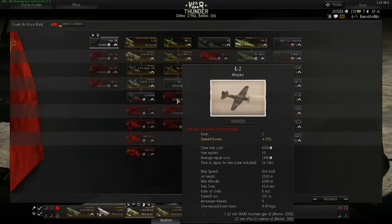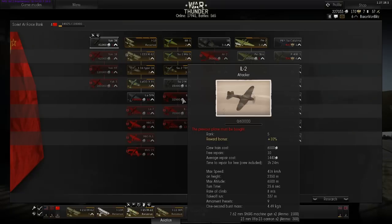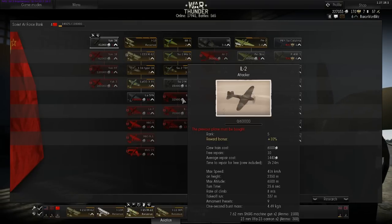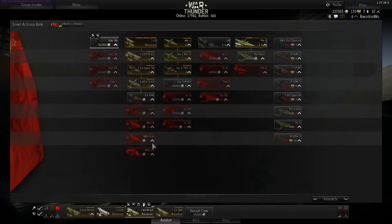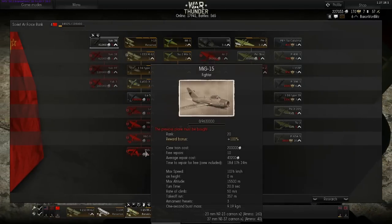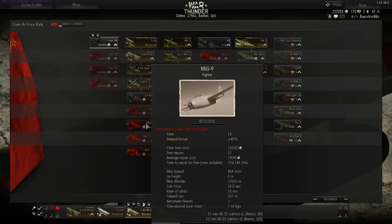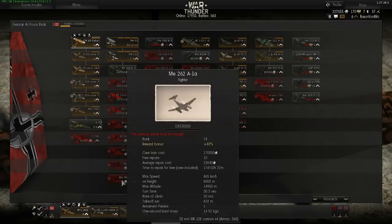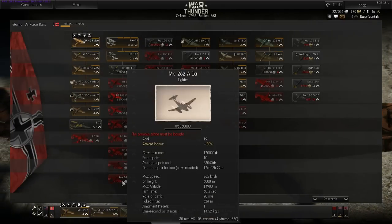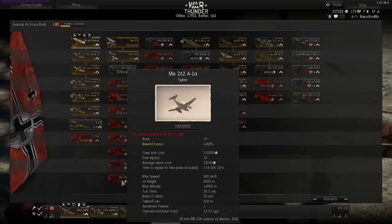You get the Sturmovik here - my pronunciation is probably a little poor - this is the flying tank, one of the most famous Russian planes from World War Two. And then near the end you get to jet aircraft. Here is the MiG-15, MiG-9, and another variant of the MiG-9. And yes you can open up the ME-262 with the Germans. So there is a lot of planes to try out.